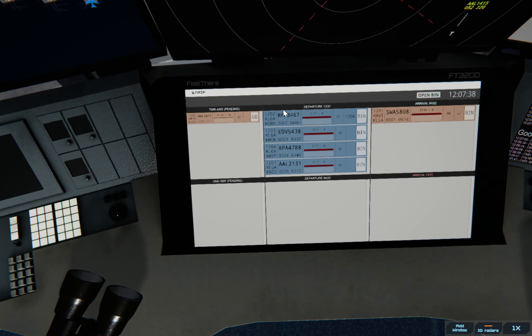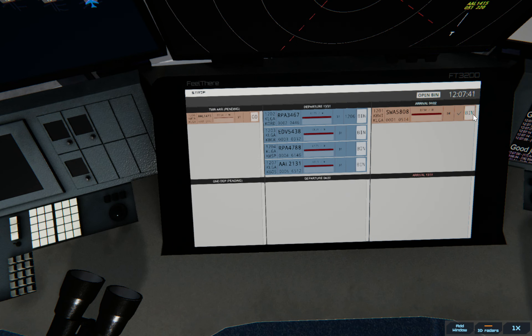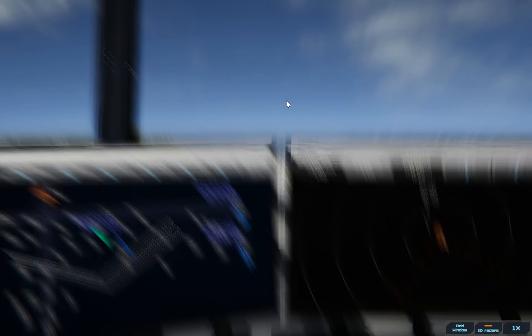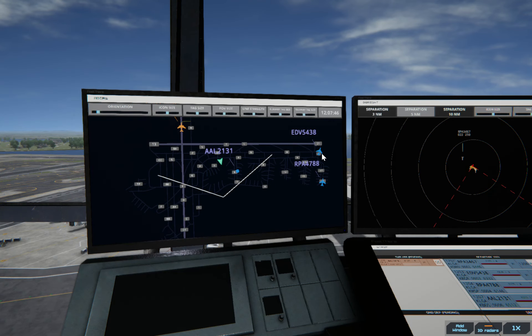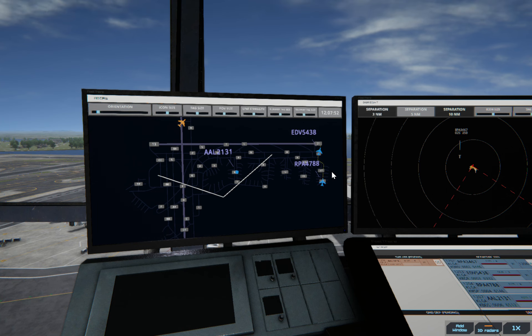LaGuardia Ground, Brickyard 4788 ready to taxi. I'm going to mark this one off since it already landed — it's probably going to request a runway crossing in a bit. Let's give this one the taxi clearance and then have this one take off. Brickyard 4788, runway 31.